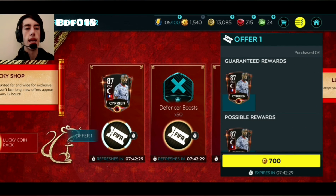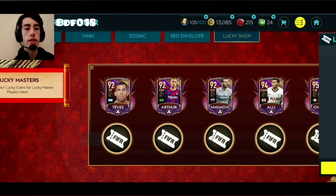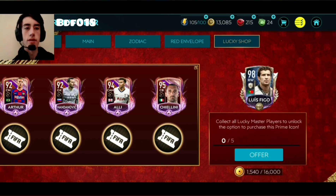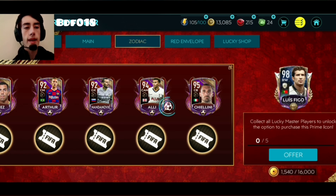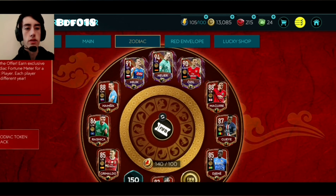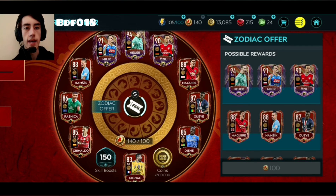This is the card for today — he's 87 rated, not interesting at all. We can actually get Tevez, and I want to get Ali — he's a sick card, he looks so good. But for now we're going to get ourselves a Lunar Zodiac point card. Harry Maguire or Mesut Özil are the two cards I want to get. Who are we going to get? Let's find out. Lunar New Year pack, here we go.